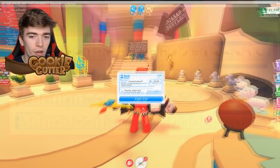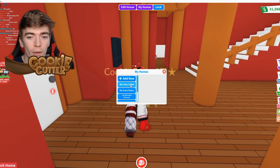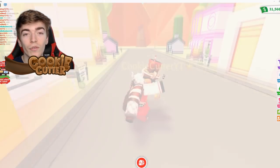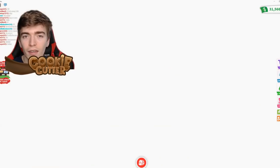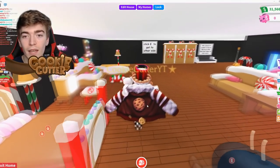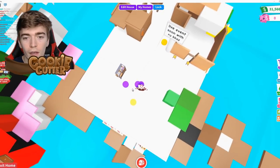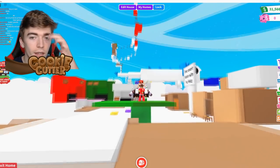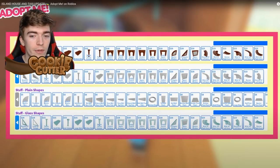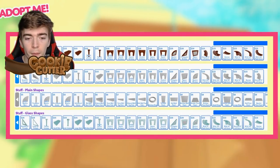I actually love building in Adopt Me. Some of my houses I spend a while decorating, and I'm pretty excited that we'll be able to decorate with all these brand new items. Adopt Me is really listening to the community recently, which is amazing to see — people asked for the Abyssinian cat and they added it. Adopt Me realized people do glitch builds, so they made a proper way to build without glitching. That would actually be a really cool area to do an obby.